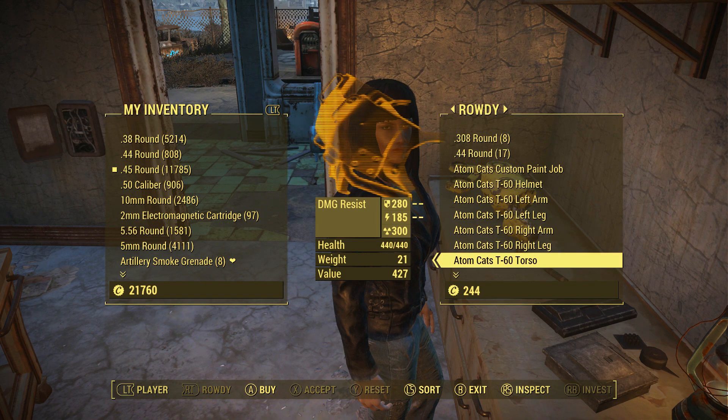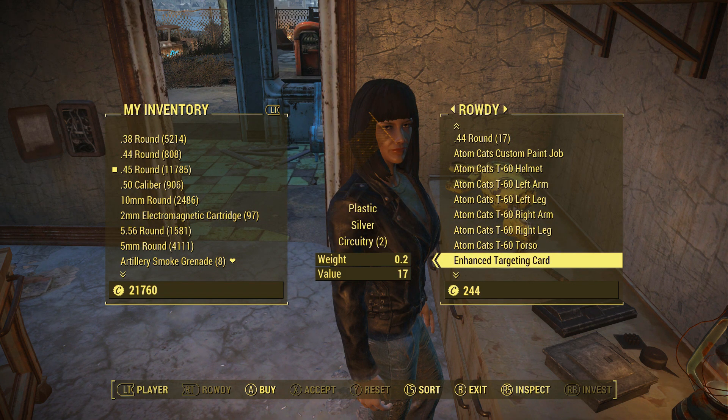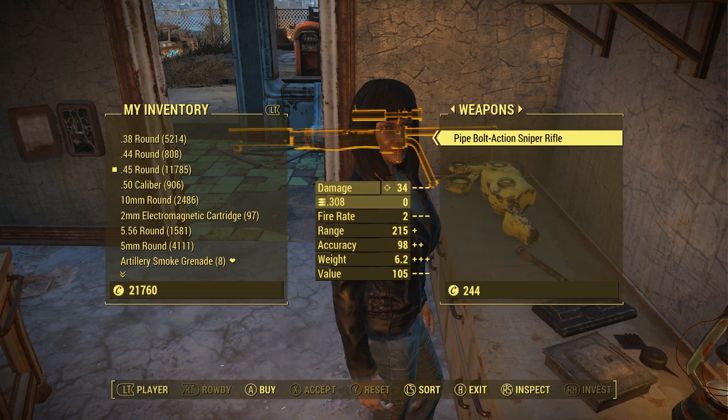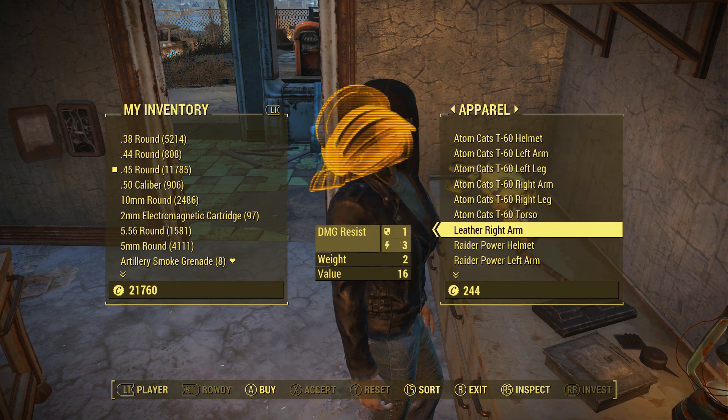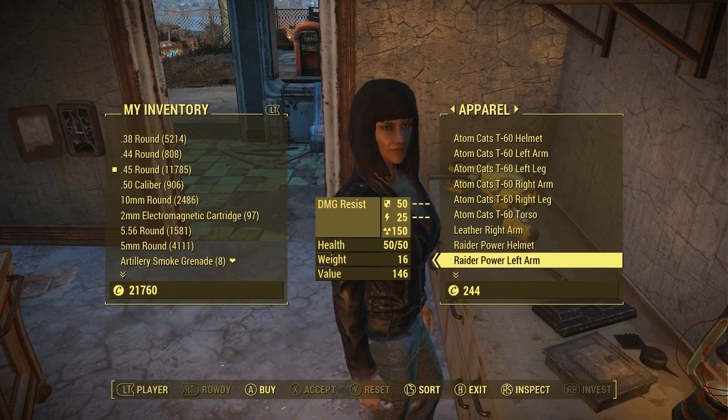She also has some extra stuff in her inventory like the enhanced targeting card, which you can use for some supplies, and she also has some raider armor and things like that. So it's a useful place to go — definitely check it out.